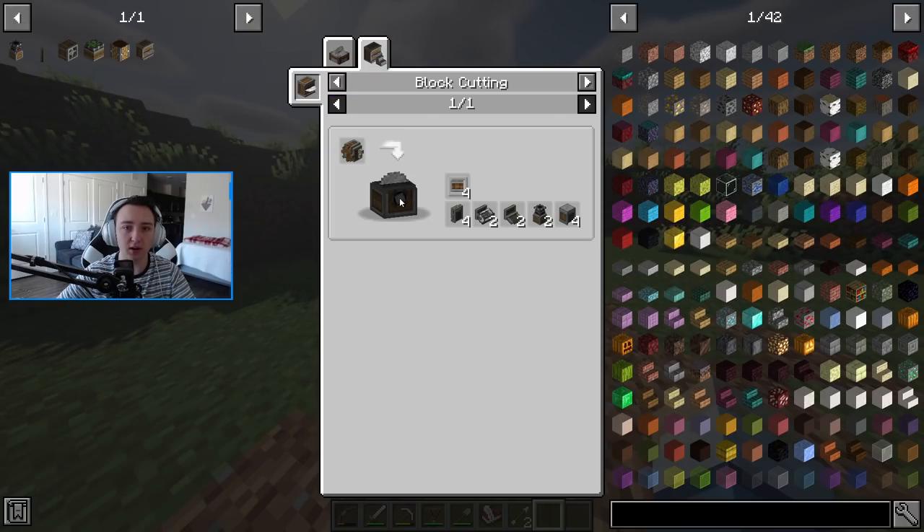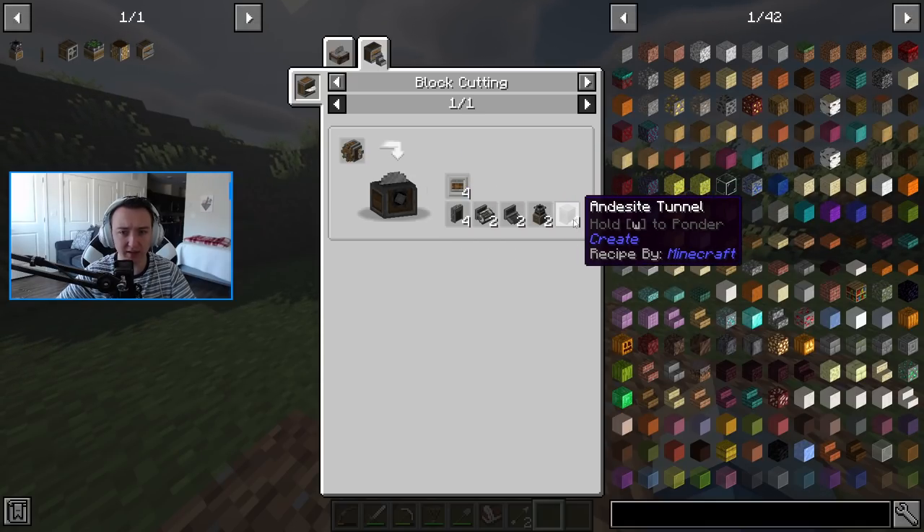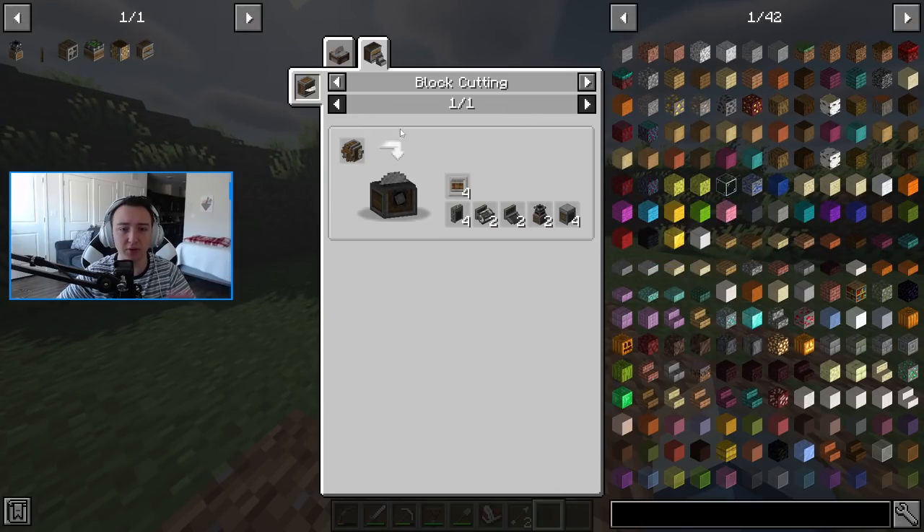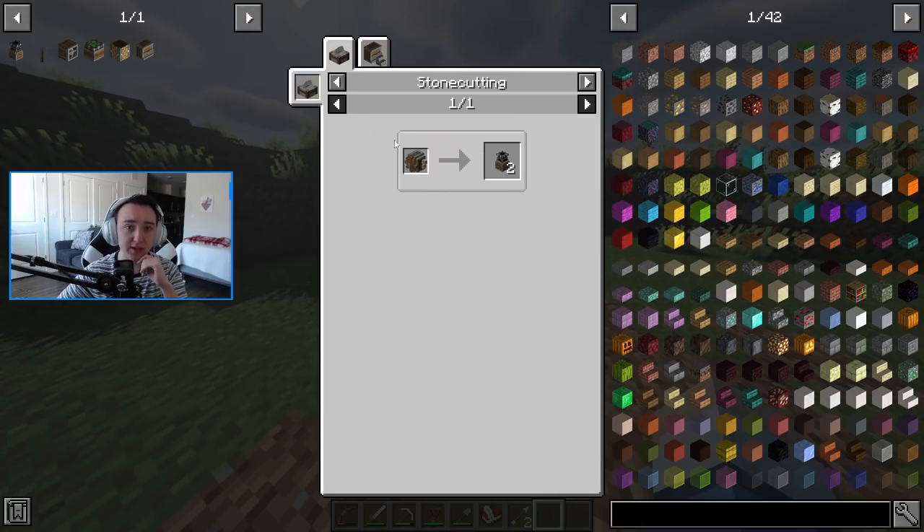I think maybe using a saw? I guess that also works, but I don't think it gives you all of these items — I think it gives you a random version, so we won't try that out. But the stone cutting we could easily do, and that gives us our portable storage interfaces. And then from there we could technically make andesite funnels — just andesite machine put into a stone cutter, boom, andesite funnels.